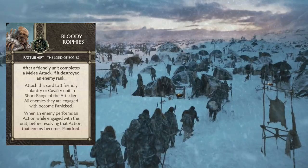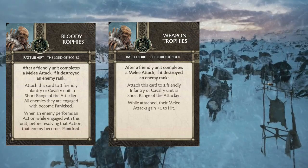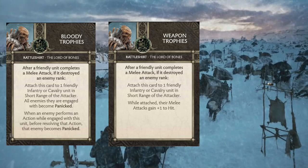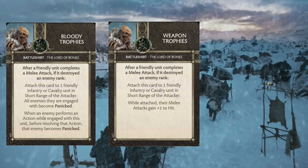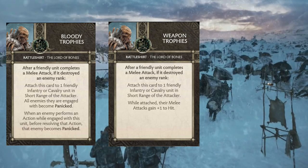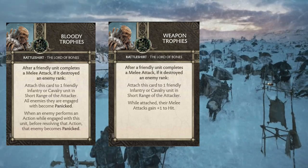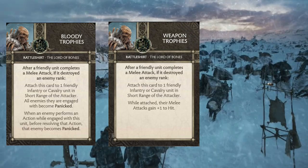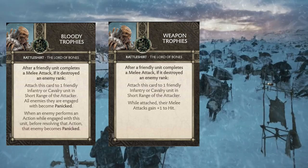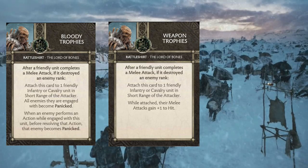Weapon Trophies is the next commander card — after a friendly unit destroys an enemy rank in melee, attach this to one friendly infantry or cavalry unit within short range; while attached, their melee attacks gain plus one to hit. If this goes on the Frozen Shore Bear Riders, you're hitting on twos. When I have Precision and I'm charging, I'll typically fish for sixes — re-rolling any die that isn't a six to try for the Precision trigger. If I'm going into something with a two or three-up armor save, I want to maximize those Precision sixes. Weapon Trophies giving them a two-plus to hit means they're likely to connect with everything when they charge.